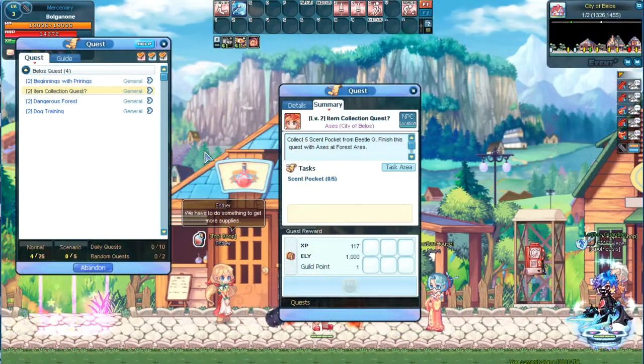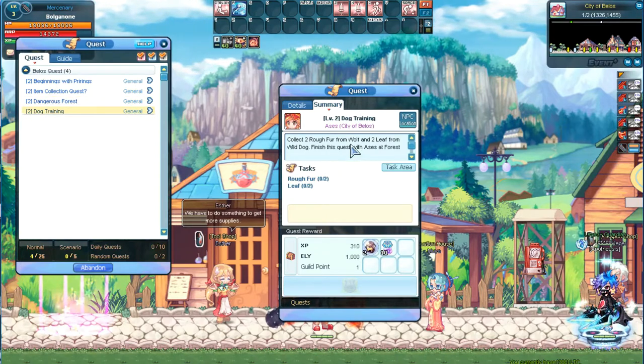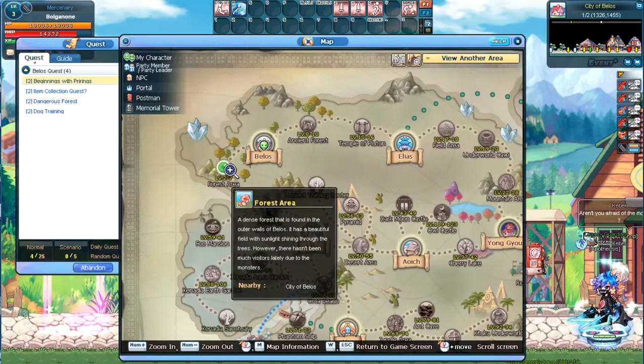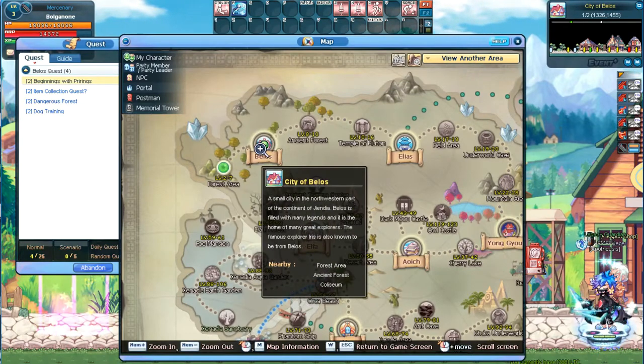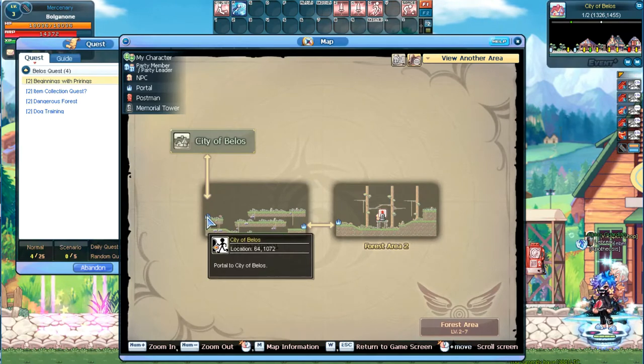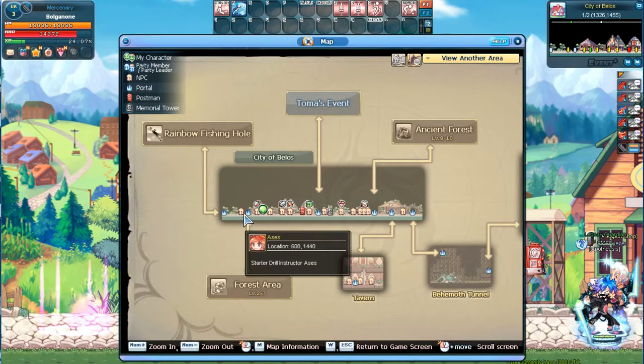Let's begin the first couple of quests of the Beginner questline. If you click the task area button, the map will open up and reveal the location related to that quest. Here we can see that we need to go to the forest area. If we zoom into the forest area, we can see that it's connected to the town of Bellows, which we're currently in. So if we open up the Bellows map, we should be able to see the portal to the forest area.